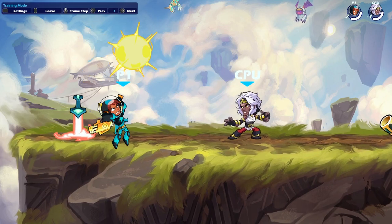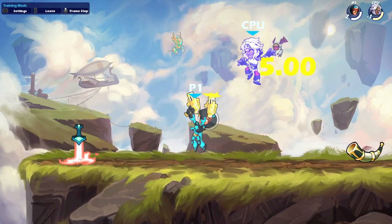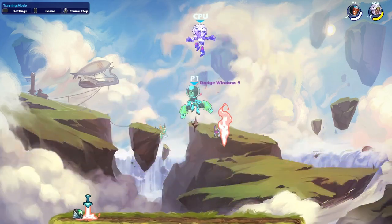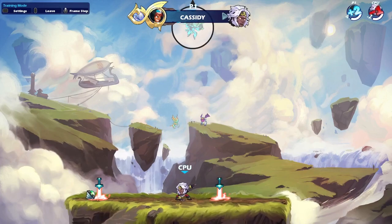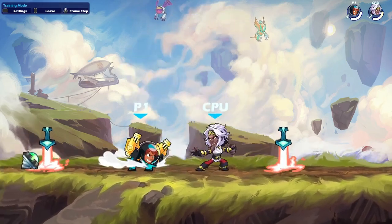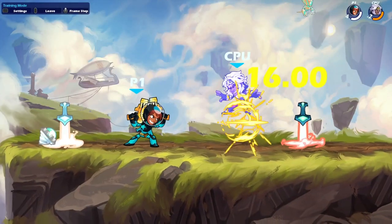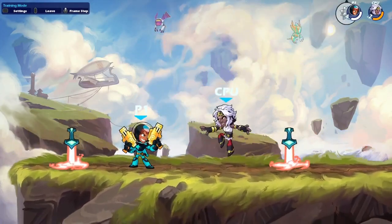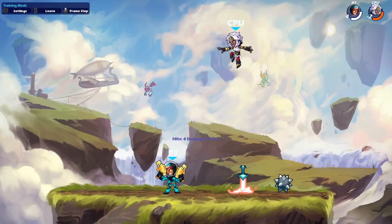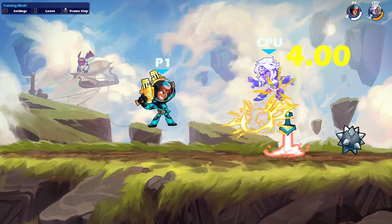The hits come out separately so you want to be hitting the back one because it comes out first. It's pretty good — two frames, actually one frame out of N-light. Easy juggles too, very easy juggles. It's just a really good move — two combos out of a lot of things. At later health it can two-combo out of side light as well. It's a solid move, probably one of the best juggle tools in the entire game.